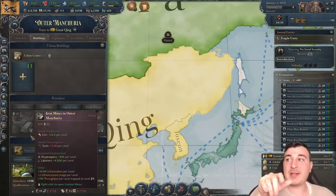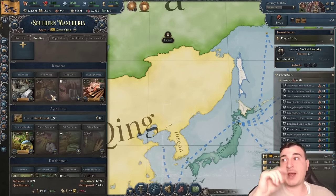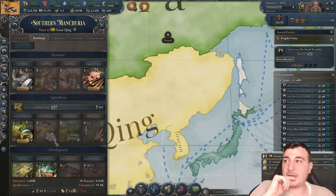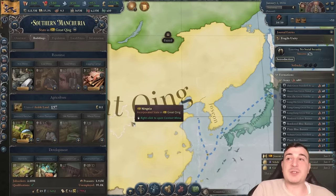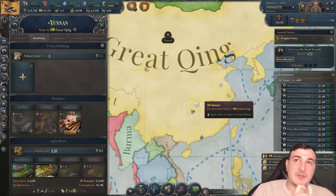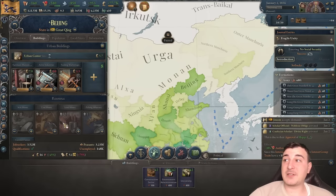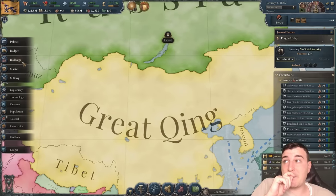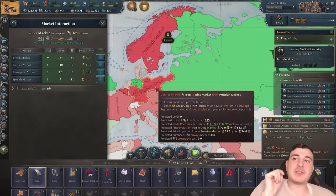Queue up one by one in all the states that have the resource gaps. Beijing surprisingly has no iron mines queued up and we already have a 16% penalty for iron, which is a massive problem — we're going to have to import iron for now. To import from other nations, you need to have a declared interest there, or that nation needs to have an interest in you.